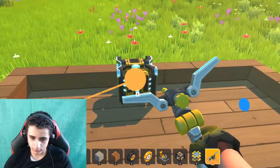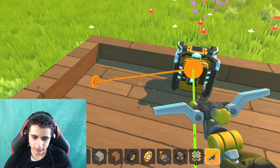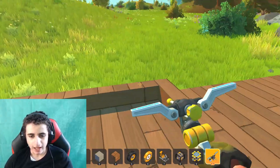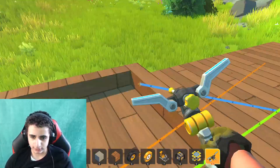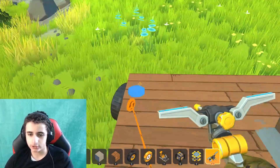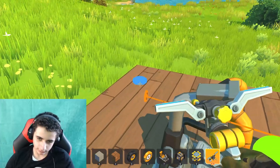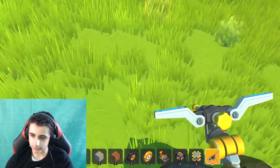Now we connect the engine to the driver's seat, and we connect the wheels to the engine. We connect this wheel to the engine, and this wheel to the engine as well. We're done with the engine connections. Now we connect this to the wheel and again to the wheel. Done with connections, but not fully done.